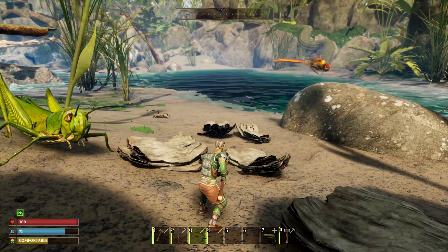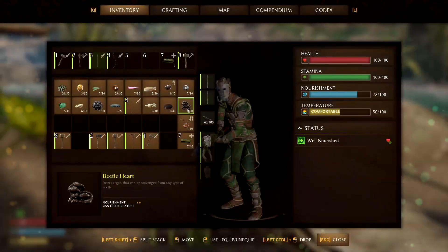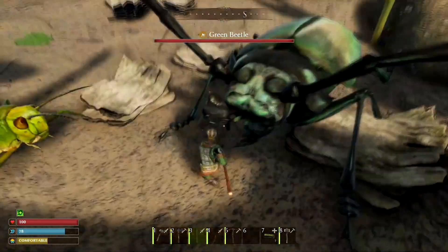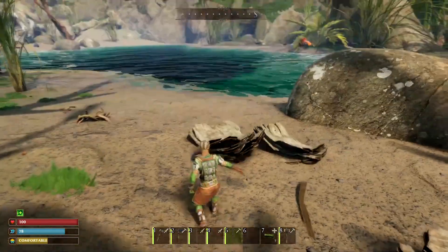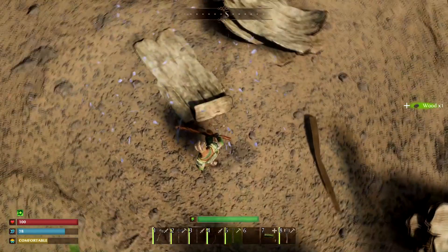And now to harvest it, you need a flint pickaxe. I have a flint pickaxe — it's not in my hot bar. There it is right there. So just go over to it and give it a whack. Bing, bang, boom — you got yourself some bark.